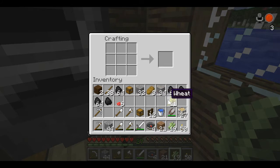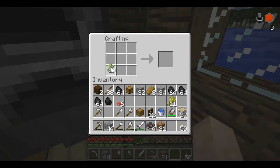First of all we take this and make paper. Take this and make paper. Now we take the paper and — wait a minute, I need more paper than that. Let's make it all into paper. Now I put the compass in the middle, and then I put paper here, here, here, and here. I have to surround it with paper — yes, and that makes a map.